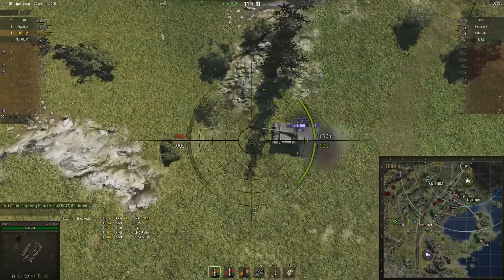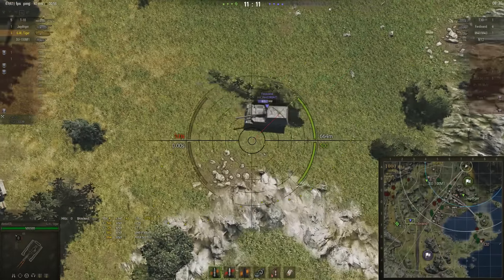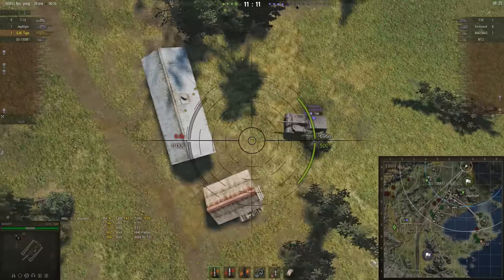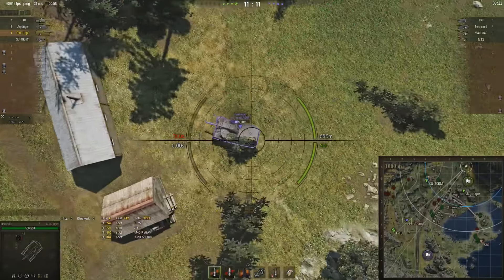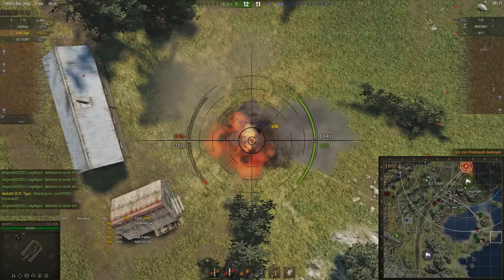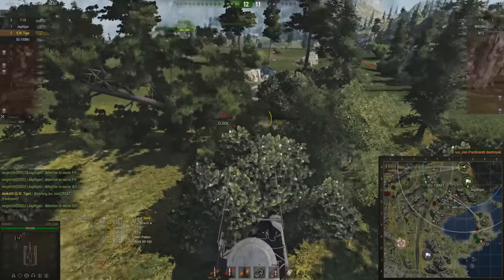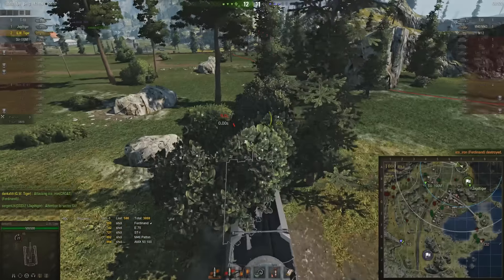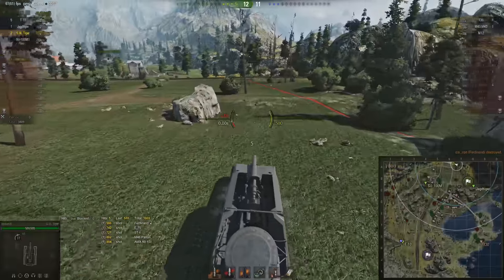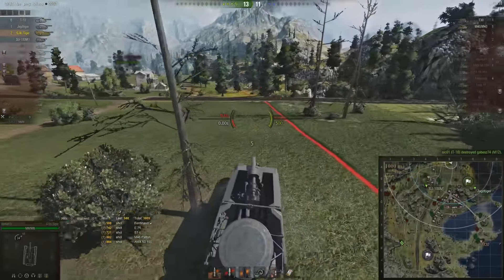The T10 having moved up, Danka decides it's a good time to support him and go for this Ferdinand. The Ferdinand is probably not going to have a good day anyway because the SU-100 M1 is now firing at him and actually tracks it, which is very nice for Danka. In some ways it was hardly worth pulling the trigger — the Ferdinand had less than 600 health left — but sometimes you just have to accept that even though an enemy doesn't have a lot of health left, you need to take the shot.